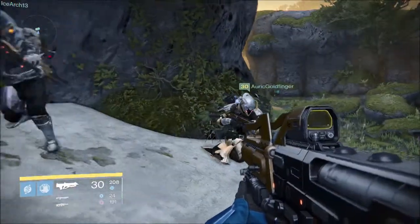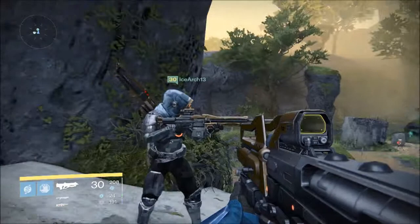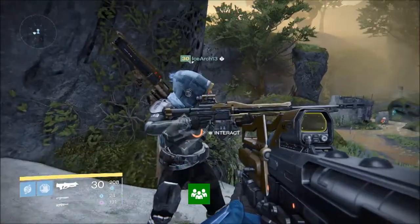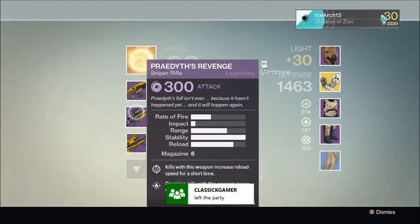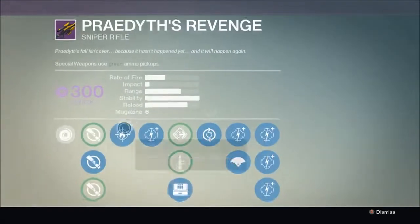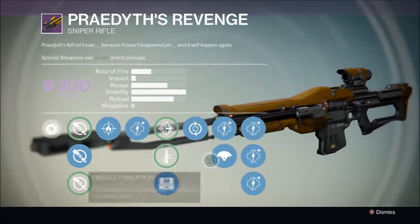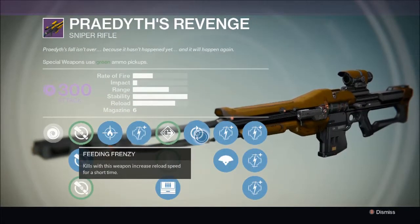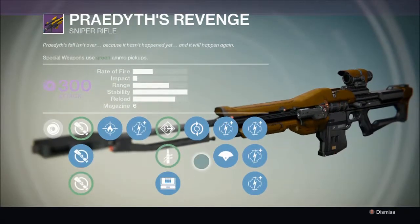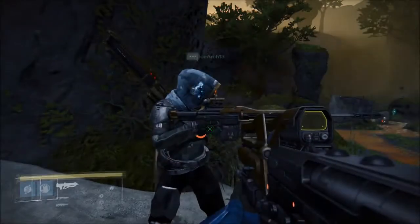Next up will be IceArk with Praedyth's Revenge. This weapon does Void damage and the description reads: 'Praedyth's fall isn't over because it hasn't happened yet, and it will happen again.' This is one of the fastest firing sniper rifles in the game and with the magazine can hold six rounds. It also has Feeding Frenzy, which on kills with this weapon increases reload speed for a short time, making it fire even faster between magazines.